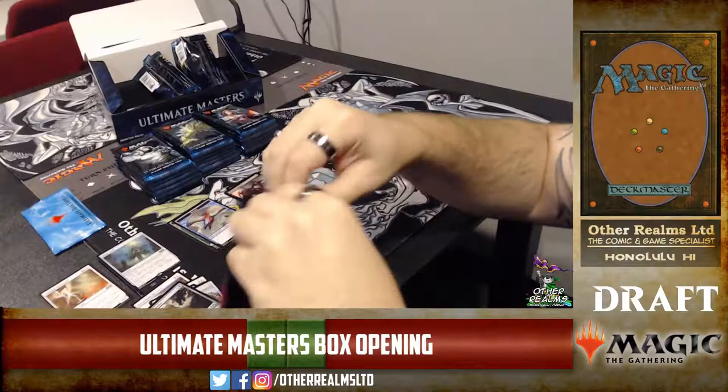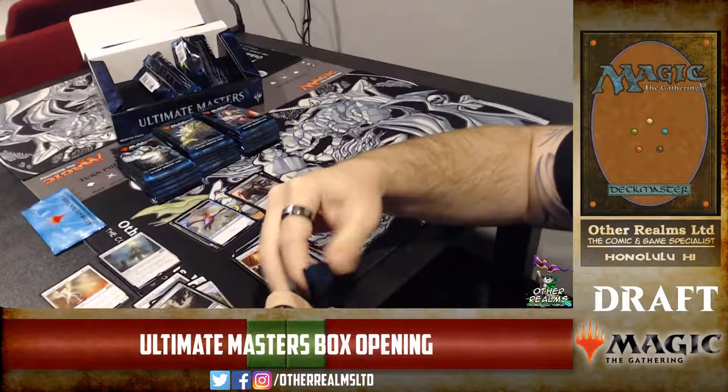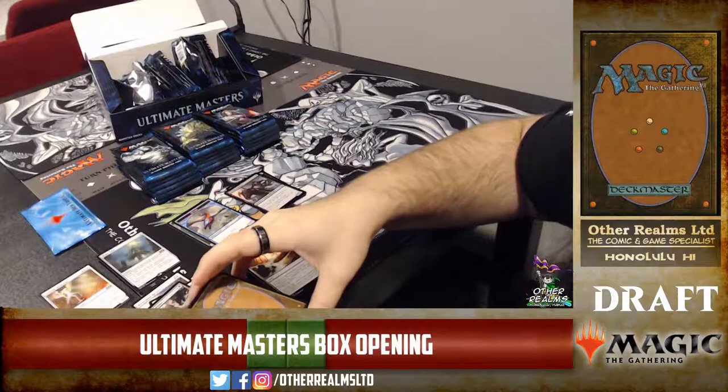I wish they had done new art for tokens. This is supposed to be the final Masters set — they could have done something really awesome. Or they could have done tokens for cards in the set, or tokens that have never been done before, like they did with Unstable. That'd be pretty sweet.